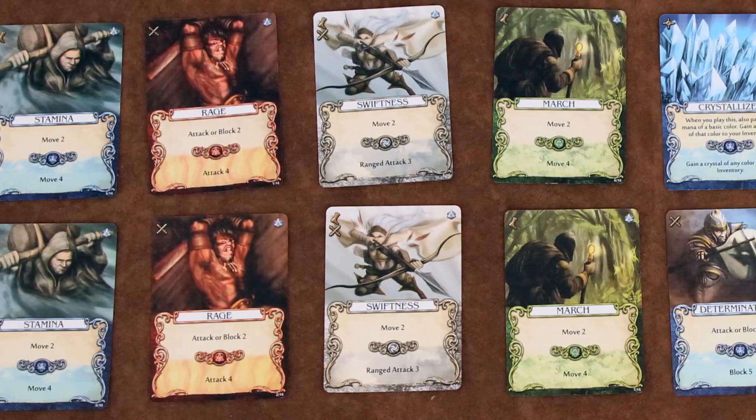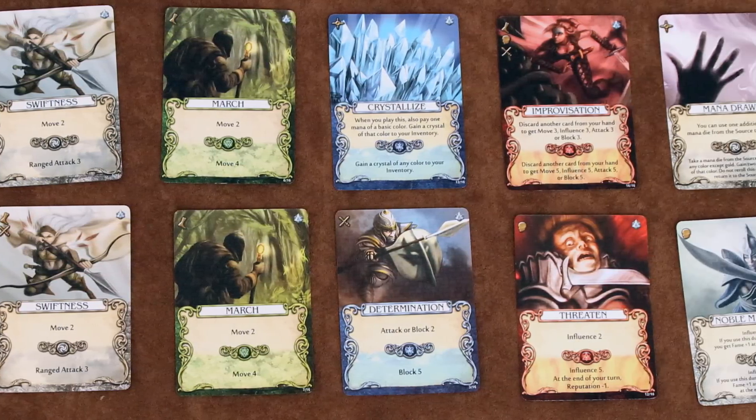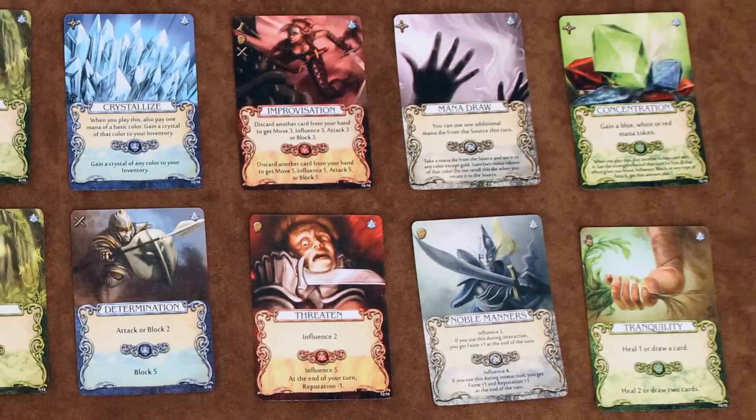Every card has a basic effect and a stronger effect. The basic effect is triggered as soon as you play the card. The advanced effect, however, requires you to play a mana token of a particular color. Mana comes in four basic colors that trigger these stronger effects, as well as two special round-specific colors, gold and black.